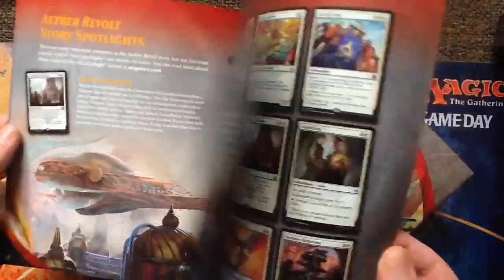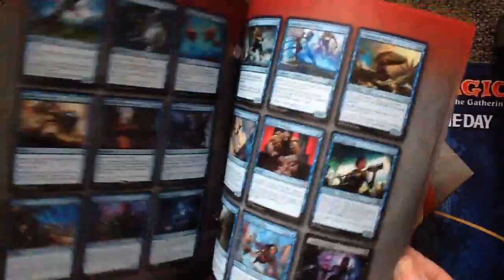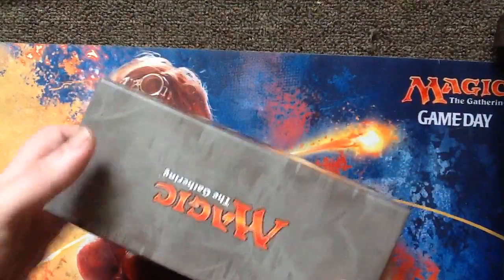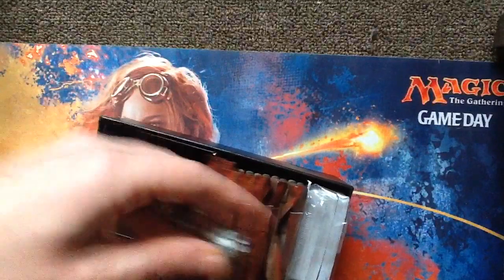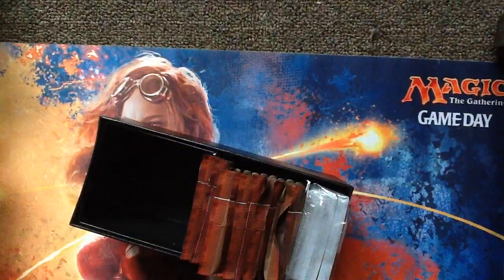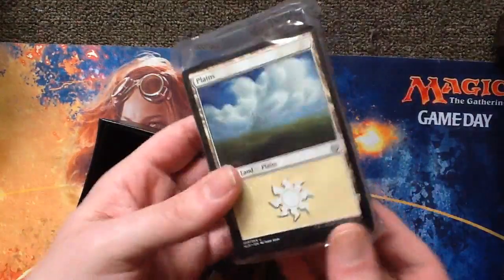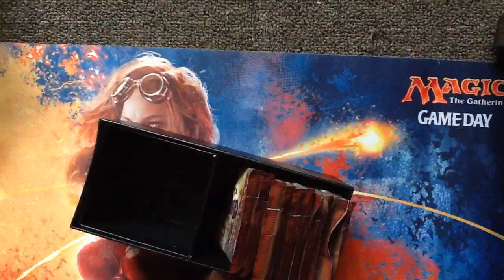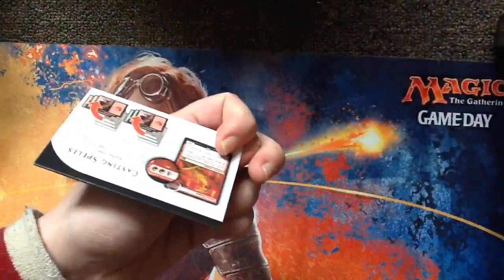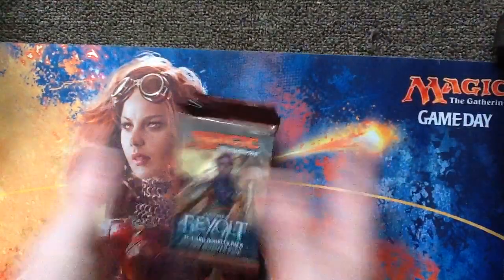You also get the book. The book tells you your story, has some art, and tells you your cast of characters — shows you all your characters with a nice little checklist. And then you get an Aether Revolt 20-sided die, your basic land pack which is very good to keep for drafting, a quick reference card, and 10 packs. Let's crack into these and see what we get.